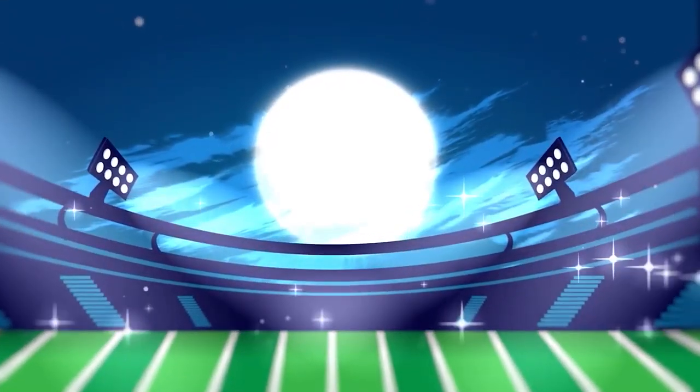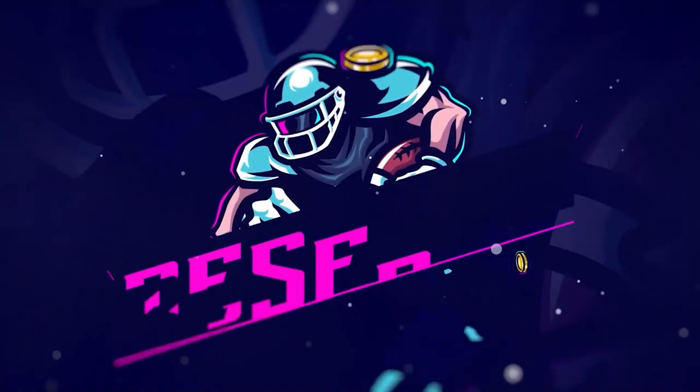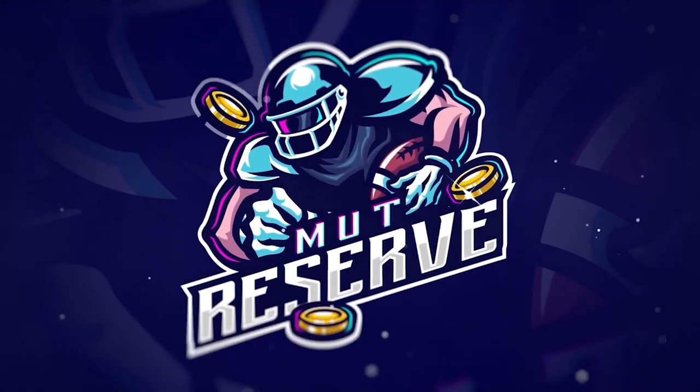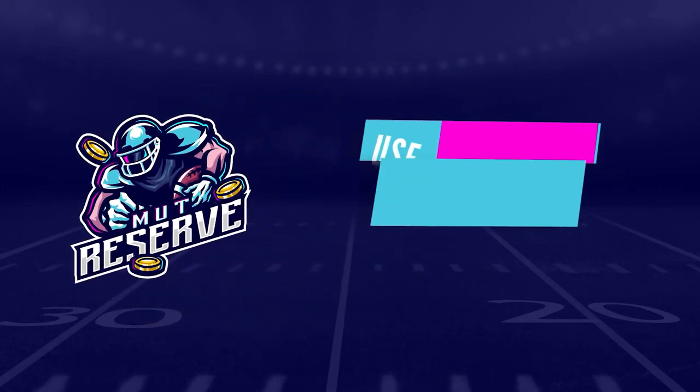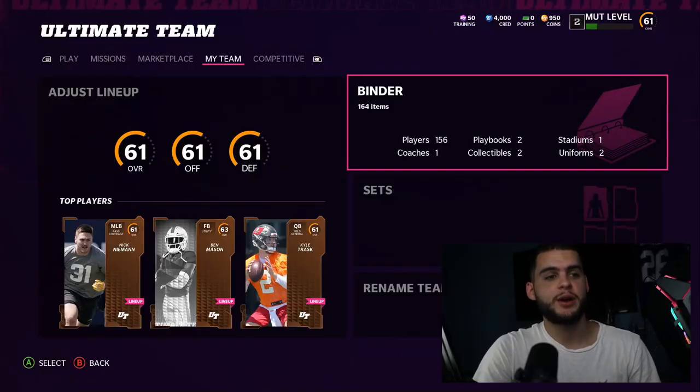If you're looking for super cheap, fast, and reliable Madden 22 Ultimate Team coins, look no further than my sponsor MuttReserve.com. They're super awesome to work with and have 24/7 support. Head over to MuttReserve.com and use code 'poodle' at checkout for 15% off your order.